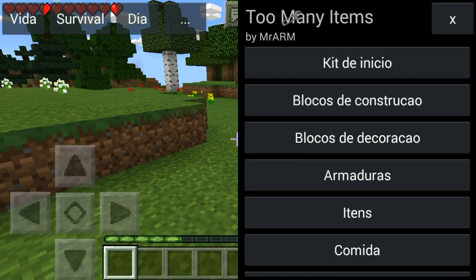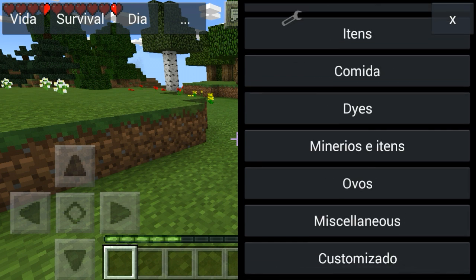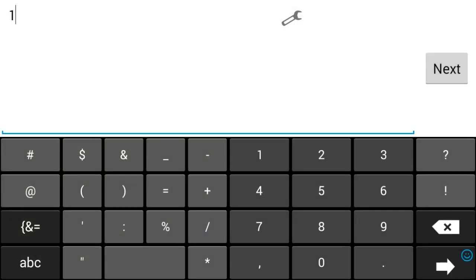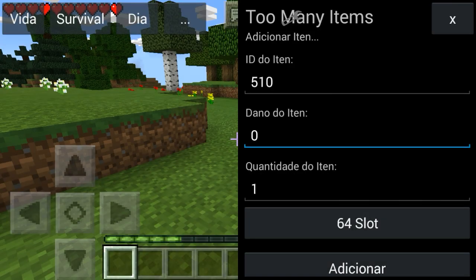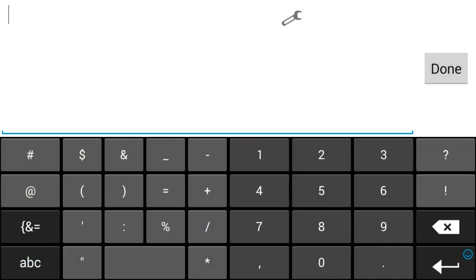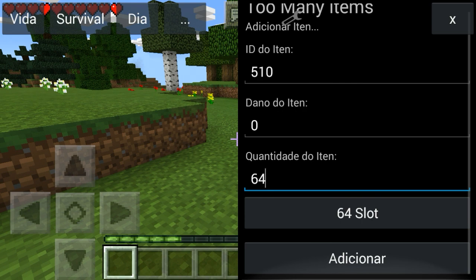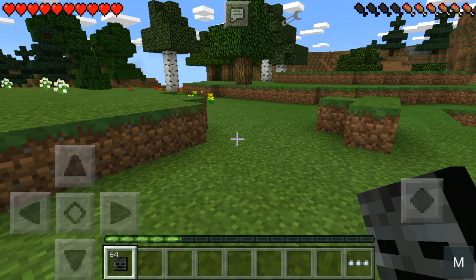So you're gonna do it — it's gonna be in Spanish, I apologize. You just go to 'Customizado', which is the bottom one right here, and then you're gonna go to ID at the very top and input 510, and just hit back. You want a full stack so it'll give you 64. And you just put the bottom one, add, and you just close out.